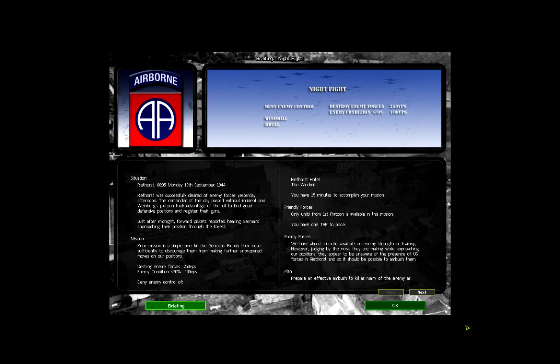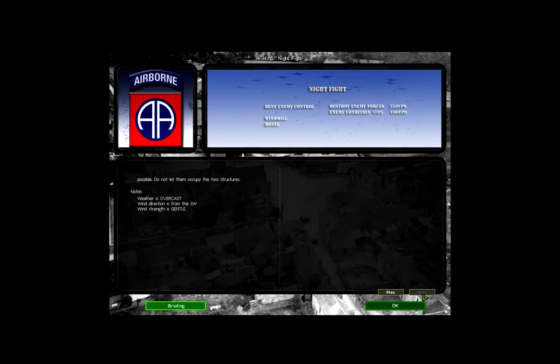Friendly forces: only units from 1st platoon are available in this mission. You have one TRP to place. Enemy forces: we have almost no intel available on enemy strength or training. However, judging by the noise they are making while approaching our positions, they appear to be unaware of the presence of US forces in Reethorst, so it should be possible to ambush them. Plan: prepare an effective ambush to kill as many of the enemy as possible. Do not let them occupy the two structures.